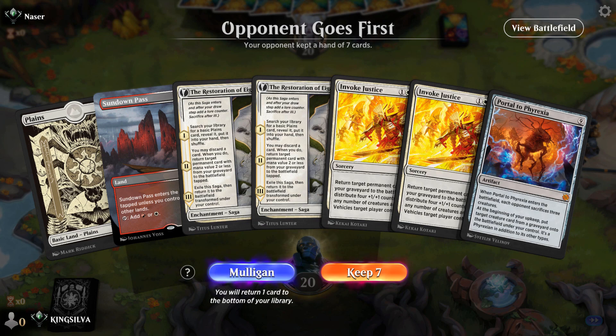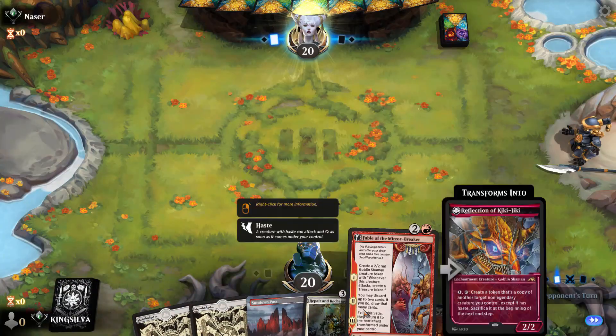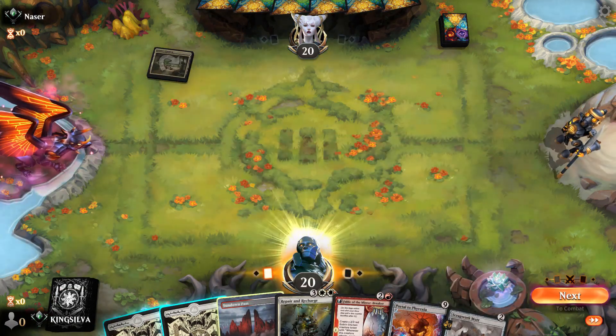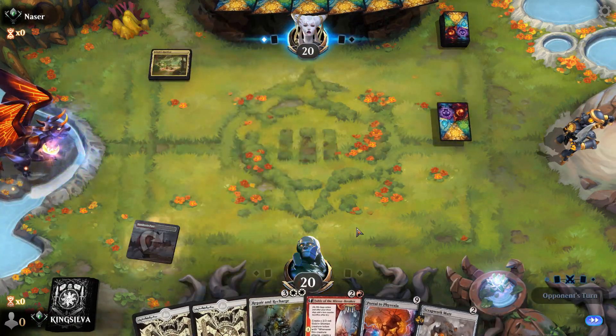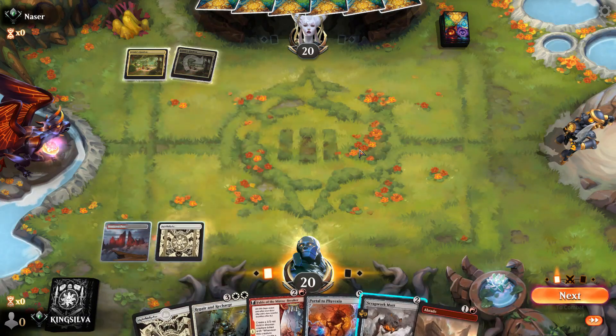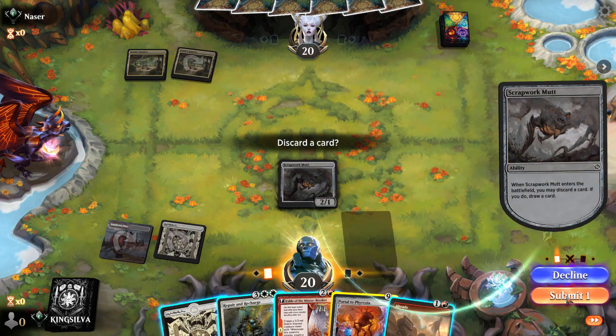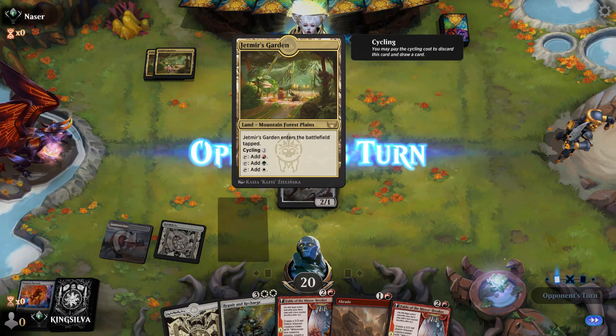Welcome to Game 2. This opening hand is slow on the draw, so we mulligan it. The six-card hand is definitely worse but at least we have Fable and the combo set up, so we'll keep. Repair and Recharge is worse than Invoke but it's like your fifth and sixth copies. Scrapwork Mutt is a fantastic draw here — dare I say gas? Mutt dumps Portal into the graveyard, and our opponent seems to have Jetmir's Garden in their deck — looks like the mirror match!